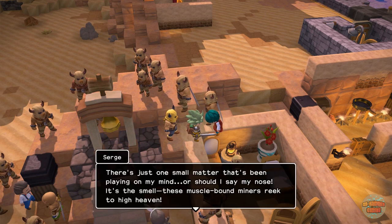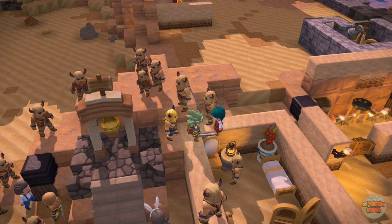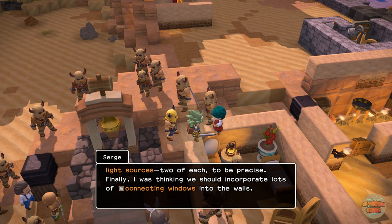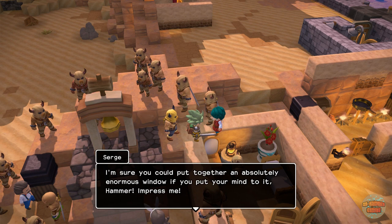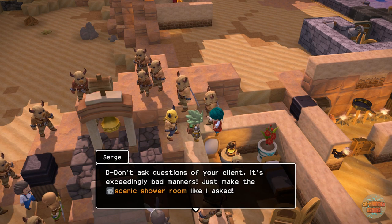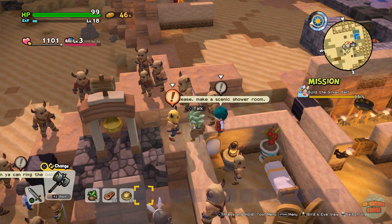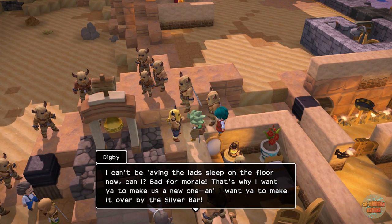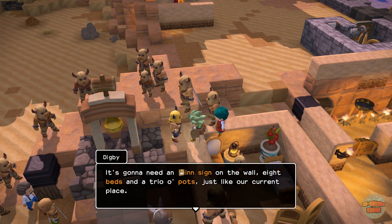I'll talk to Surge — why do I think his name was Sarge? Oh, you want a bigger shower room, okie dokie — connecting windows. And what does Digby want? Let's have a quick look.